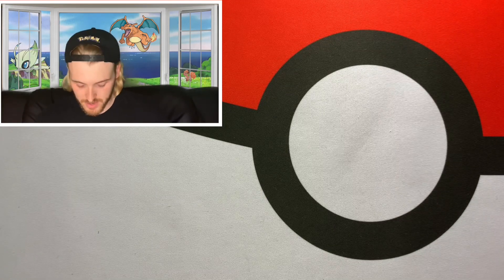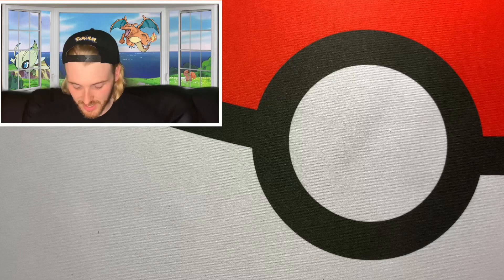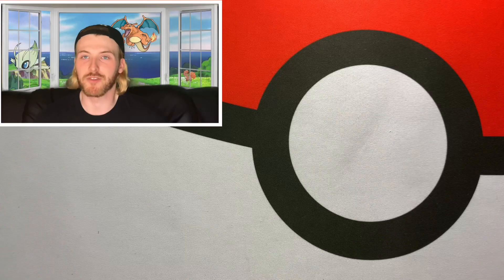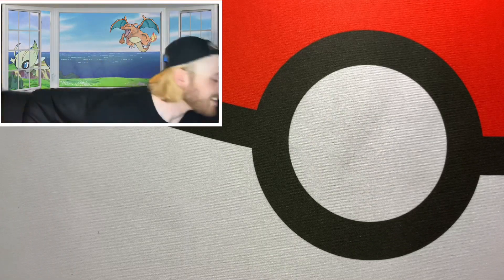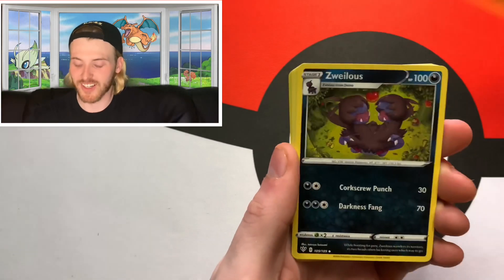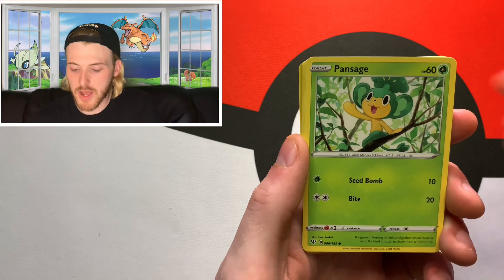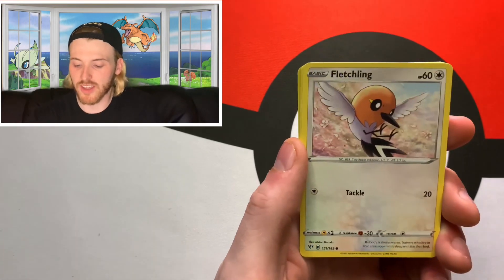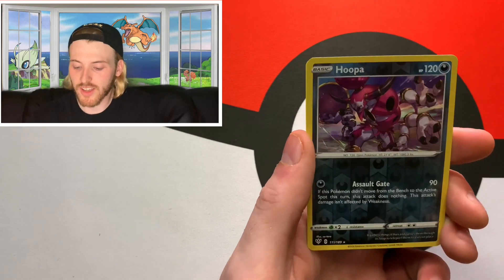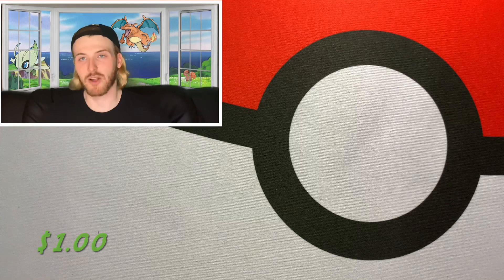All the Battle Styles packs are done, so we got a Darkness Ablaze pack coming up. The Charizard V-Max is the biggest pull from this set. If we don't pull anything else for the rest of this video I think we already did it with that Single Strike Urshifu alt art. Fire energy, Pupitar, the jealous Azumarill, Fletchinder, Pansage, Electrike, Fletchling, Galarian Mr. Mime, Torchic, a reverse holo Hoopa, and the rare non-holographic Dracozolt.